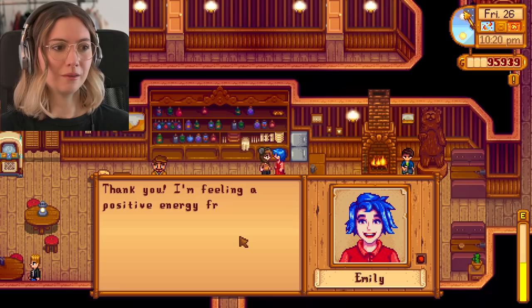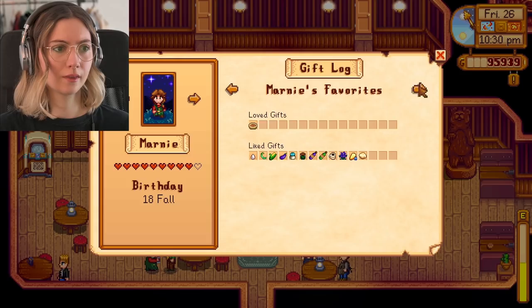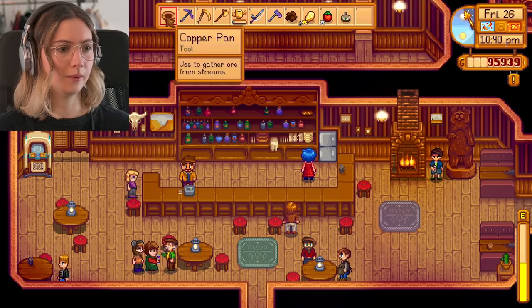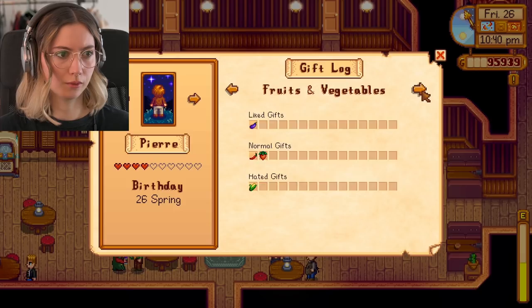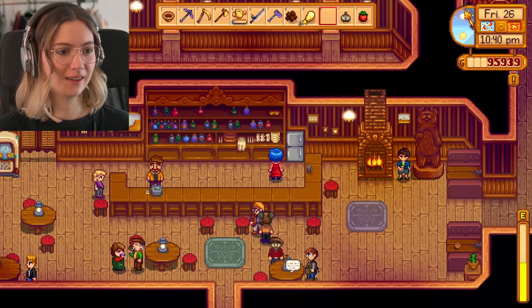Maybe a nice tomato for Emily. Maru — we are not best friends. I'm gonna give her a tomato. Pierre — he really likes things, but he hates corn, so no corn for him. Let's try a tomato as well — yes, good.